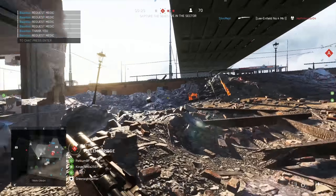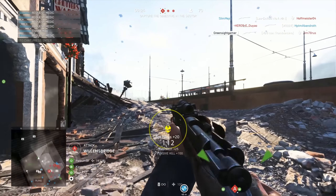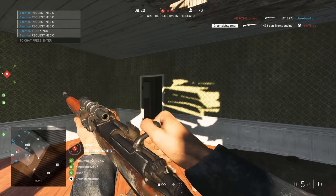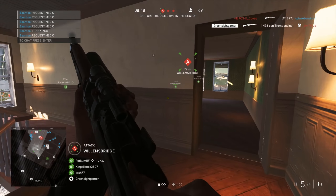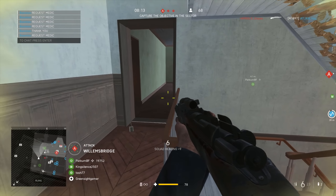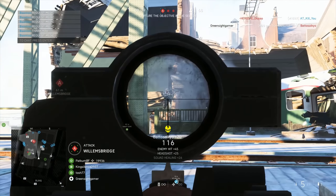Hey everyone, another week and another weapon — but this one is a bit more than your ordinary weapon. The reward for this week is the Tromponcino M28. You may not be familiar with the name but you might be familiar with the weapon itself. It's a variant of the Carcano M91 from Battlefield 1, modified with an underbarrel grenade launcher.